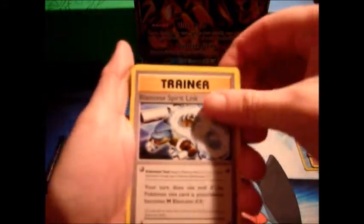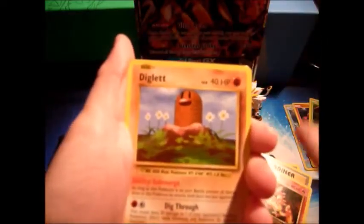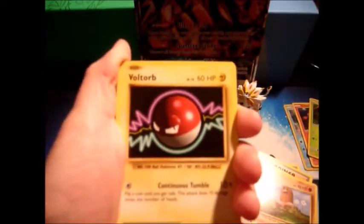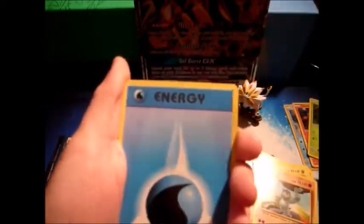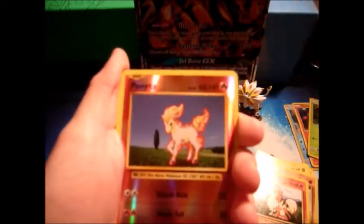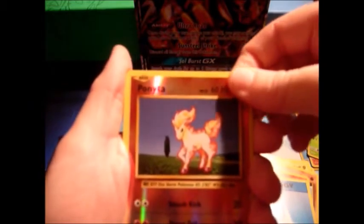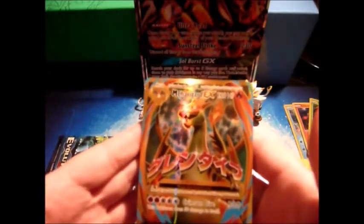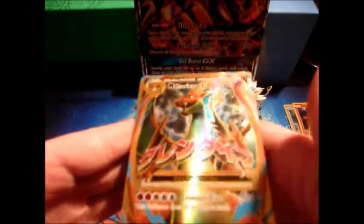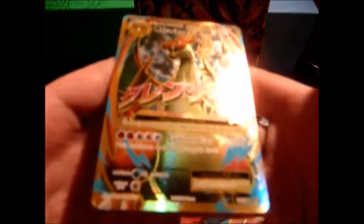Alright, so we have another Blastoise Spirit Link, an Energy Retrieval, a Magmar, a Diglett, a Voltorb, a Machop, a Growlithe, a Water Energy. Reverse holo's a Ponyta — oh no, I already have that. And the rare in the pack is... Holy shit! It's a Full Art Mega Charizard EX! We probably said that in the wrong order, but it doesn't even matter.